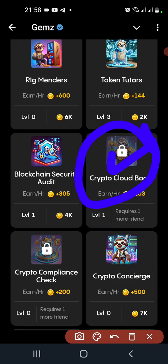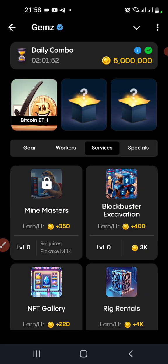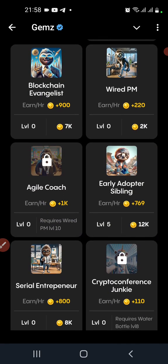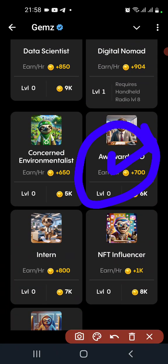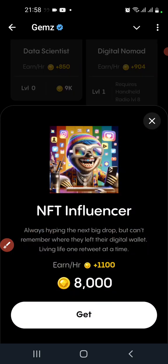If we can't unlock it, we cannot complete the board. Alright, let's come to the third card — I think it's in the Work Case. Work Case: it's NFT Influencer. NFT Influencer is the card. Let's take this one for the daily combo.